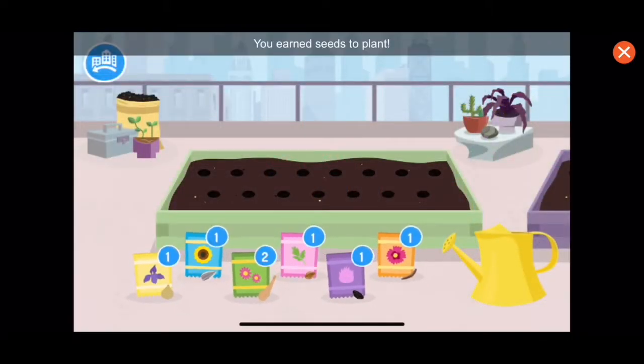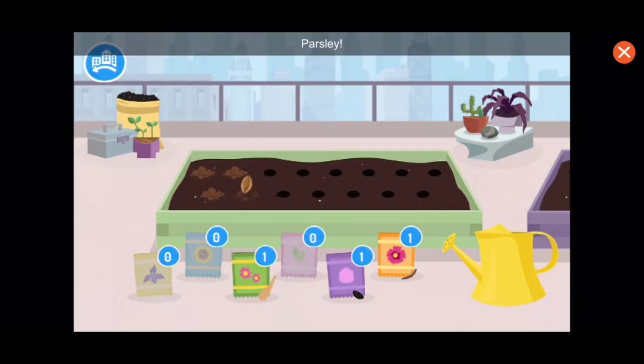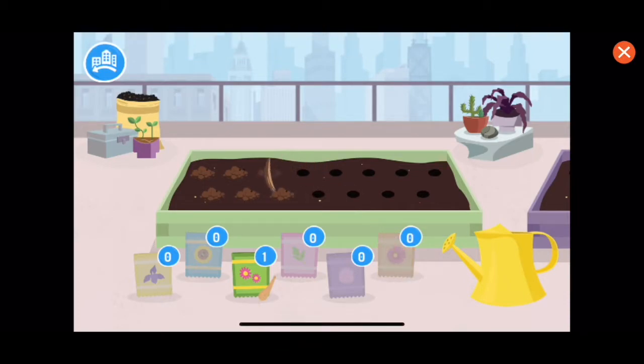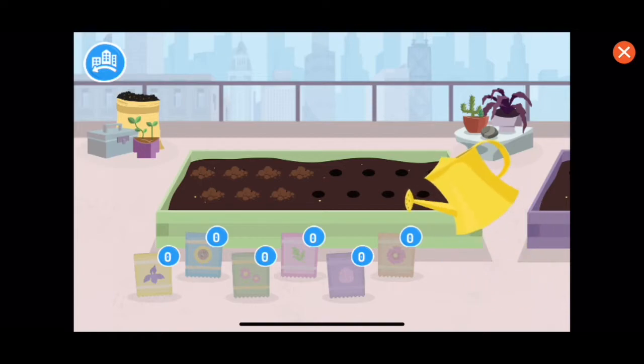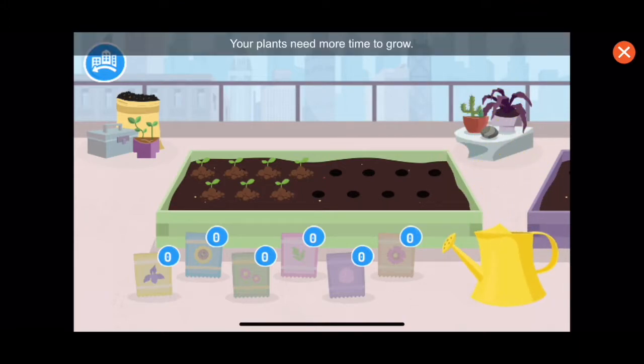You earned seeds to plant. Drag them to the garden. Iris, water your seeds so they grow. Sunflower! Dahlia! Parsley! Chives! Cosmos!